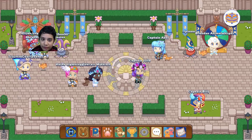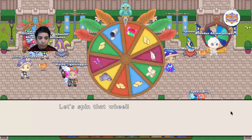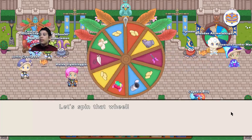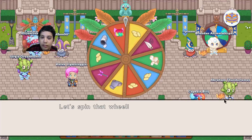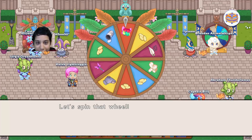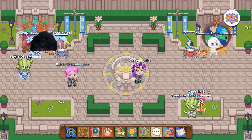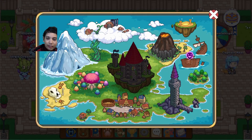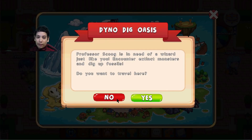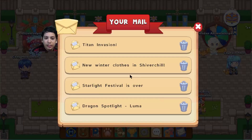So let's spin the wheel and see if you can spot the first update. Let's spin it and see what we get. So that's our first update — Starlight Fest has gone away. Obviously you can see there, it's over. That's sad.